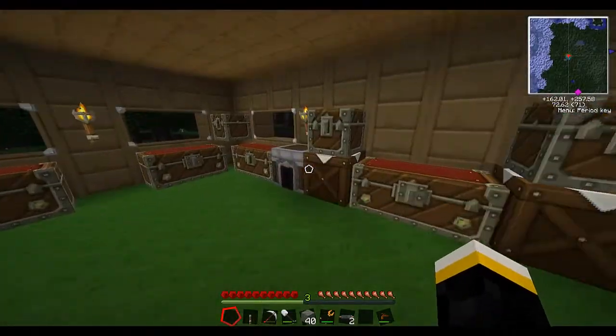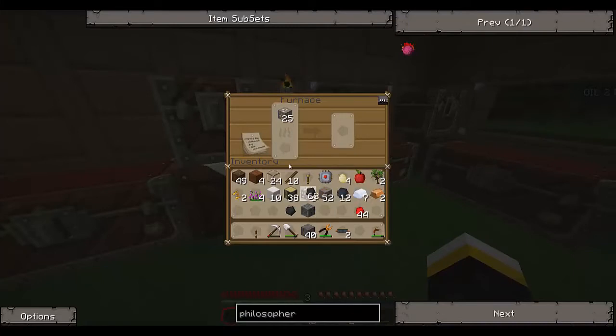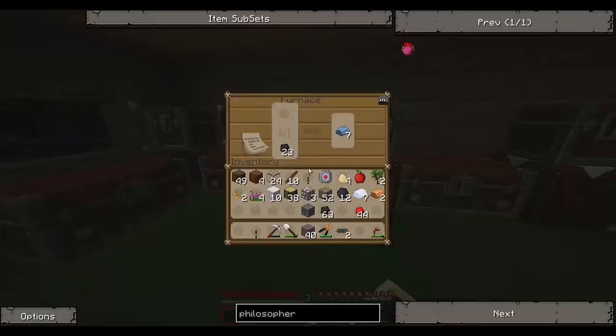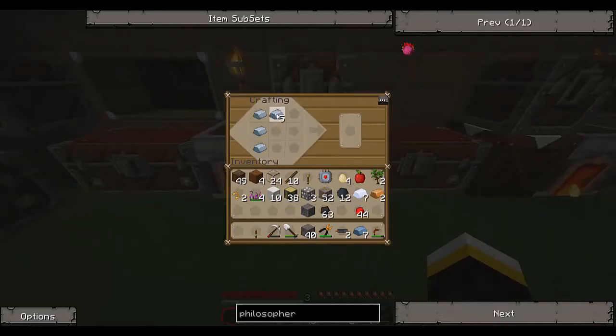What were we making? We were making an electronic furnace - electric furnace. I've mistakenly made a machine block. It's actually an iron furnace. On to the iron furnace - that's basically just like a normal furnace. Yay, we got it.